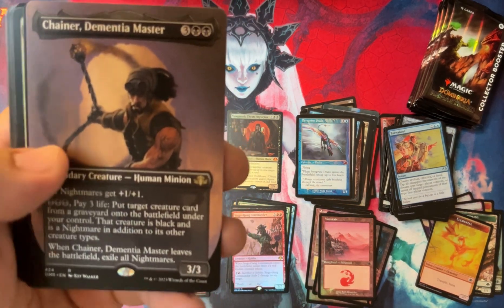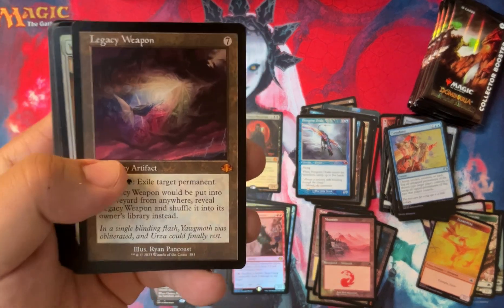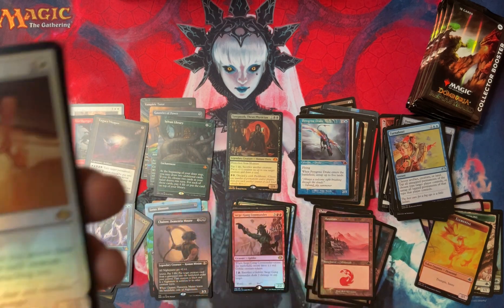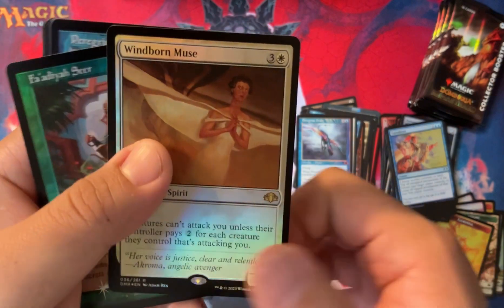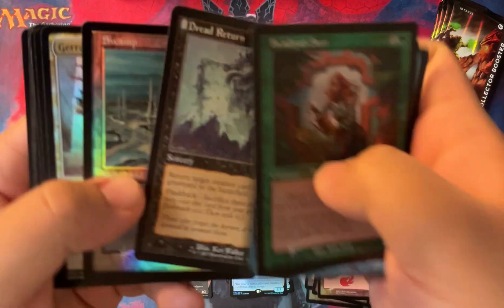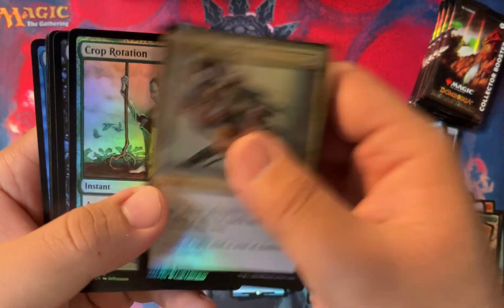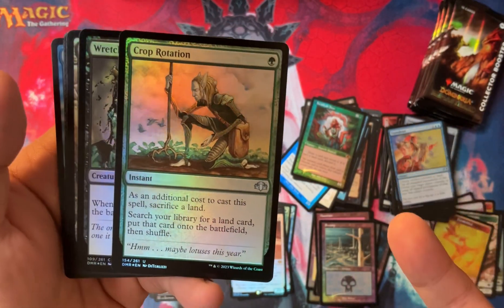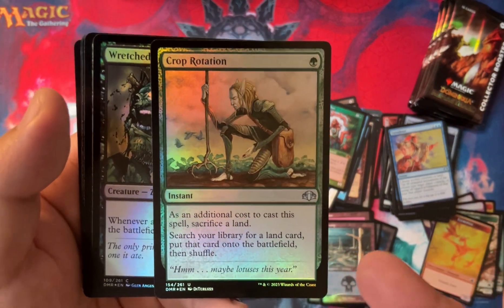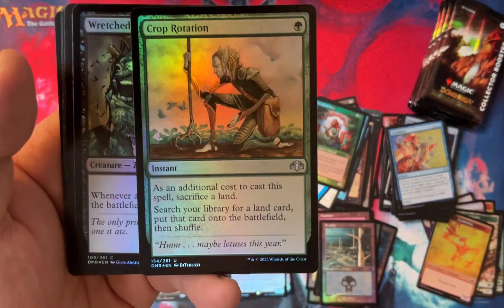Chainer, Dementia Master. Legacy Weapon again - I love Legacy Weapon. I talked about this before. Not great, but very, very fun. Windborn Muse, regular. Faldia Seer, Perankri Drake, Dread Return again, and Swamp. Gerald's Verdict. Crop Rotation - you should have Crop Rotation in every one of your green EDH decks. This card is OP because you cycle a land - basically you change one of your lands into the best land in your deck. And every deck has a best land: Gaea's Cradle, Serra's Sanctum, maybe even just a Maze of Ith. It's good.